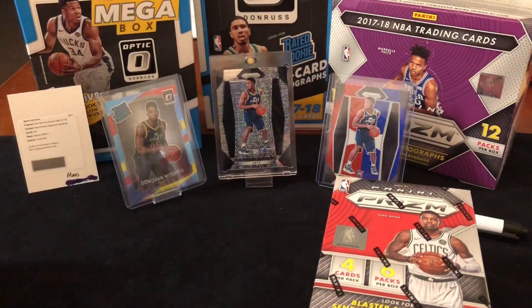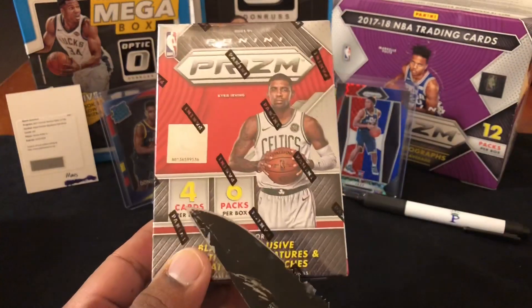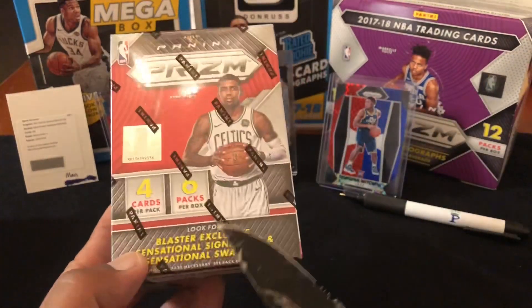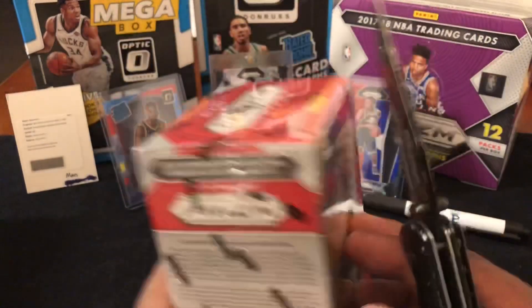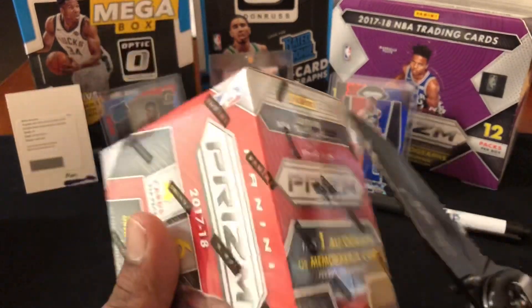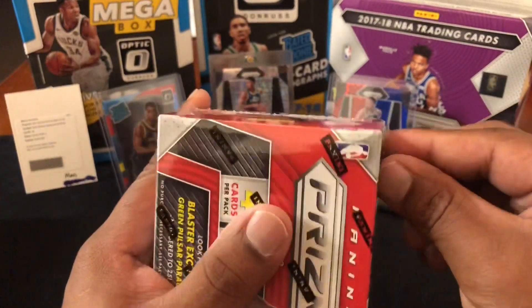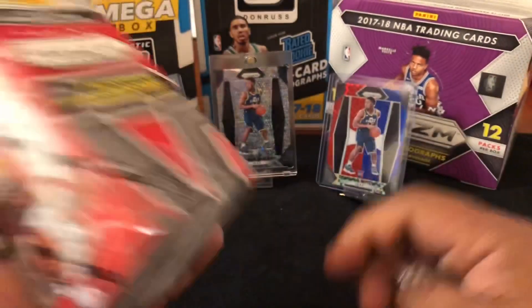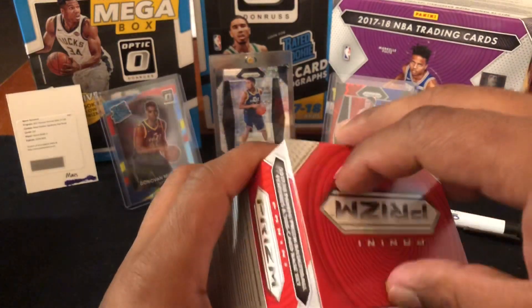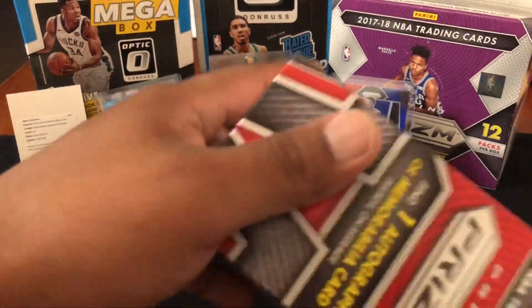We'll start with the Prism blaster and set Optic off to the side. Just so you know, it's four cards per pack, six packs per box — 24 cards total. There's a green parallel and a green pulsar exclusive to retail. During the year before this, I opened about 12-13 of these and did not pull an auto out of one blaster — they were all mem card patch cards. I've opened seven or eight Optic blasters and pulled one auto, an Ike Aniabagu from Indiana.